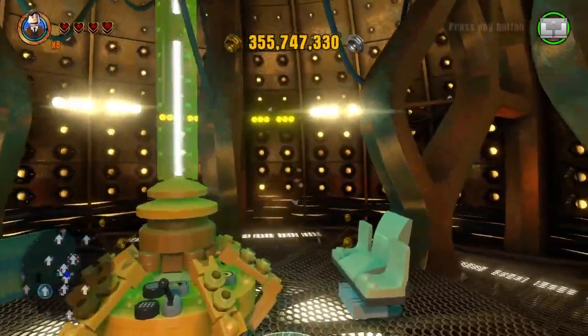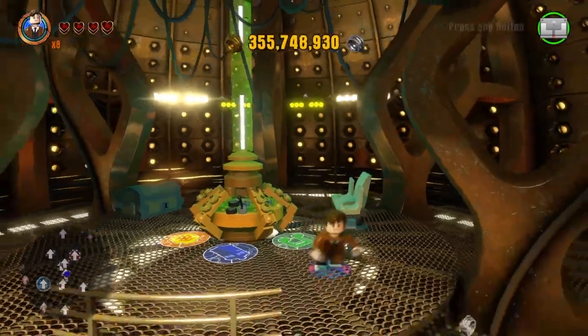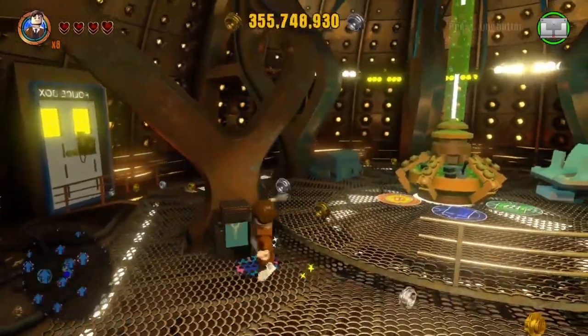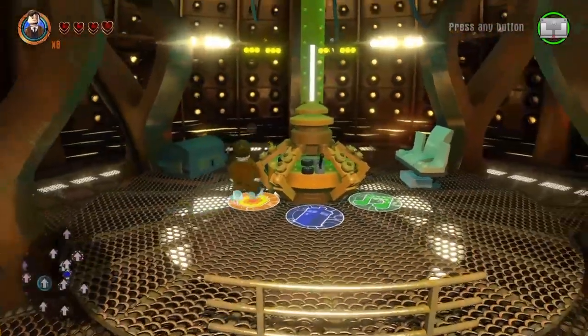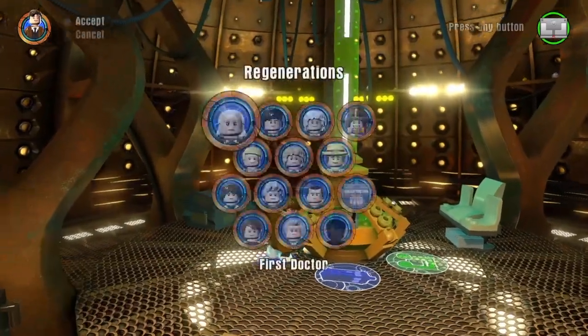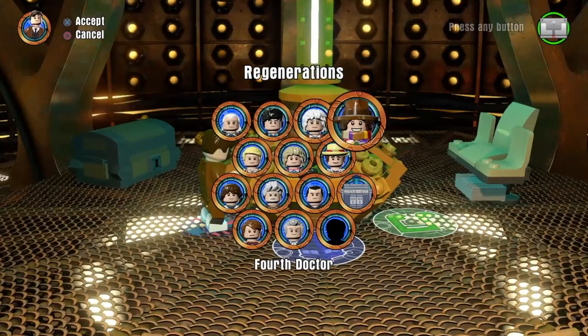This is his TARDIS interior with all the cool stuff, little details like his hand over here, his chair is right there, and his chest. Let's pick a fan favourite one which is the 4th Doctor.